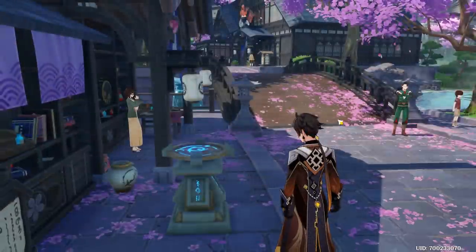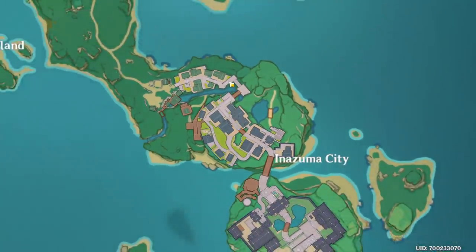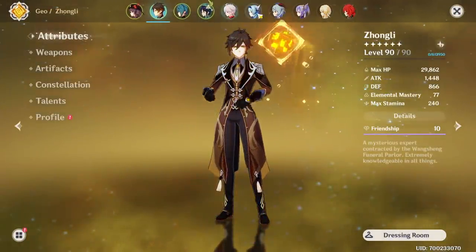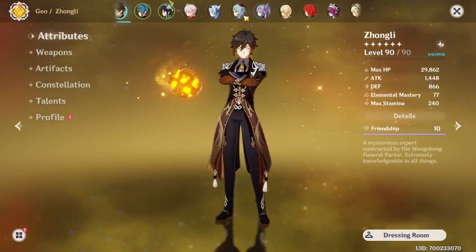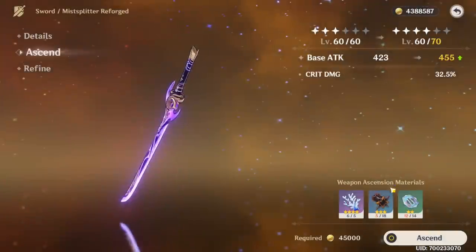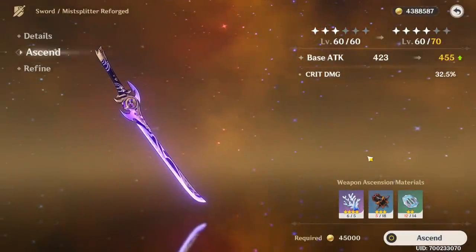The Inazuma stuff is so hard to farm. The enemies don't drop much of anything, honestly. I've been farming them for the last two days straight and we don't have anything. It doesn't help that both Ayaka and the weapon both need those samurai drops. We're still missing some of the samurai drops and some of the chaos access, so we're gonna be farming for a bit.